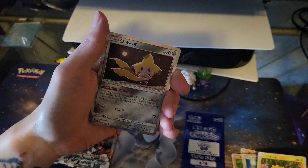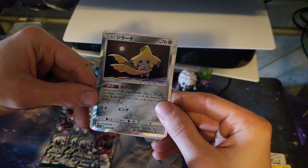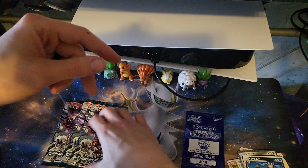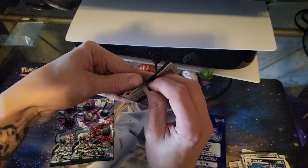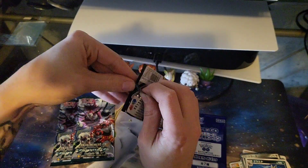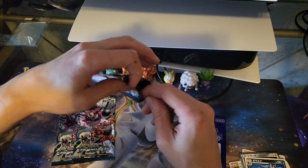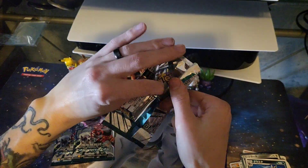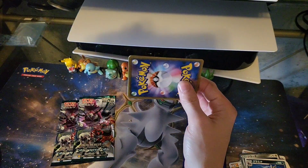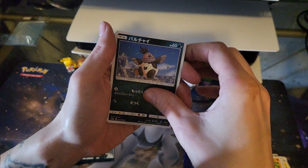Joltik. A holo? Jirachi, I think. A holo — so that's cool to see because you're not guaranteed that. It would be better if it was a secret rare. This is another one of those sets where I don't even know where to find single cards, like if I'm trying to complete it that way.